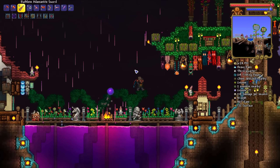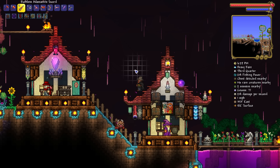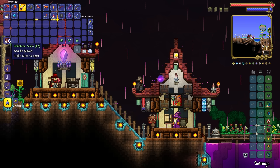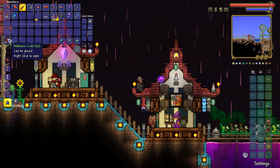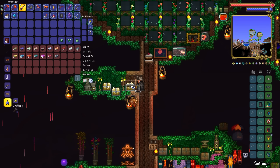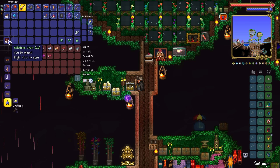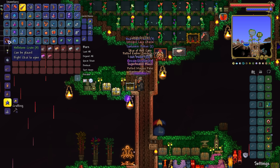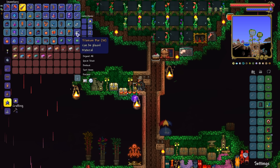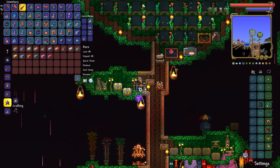We're going to spend the episode trying to get those bad boys, among other stuff. Before we do any of that though, I decided to do more lava fishing since the last episode. As a result, I have 20 Hellstone Crates. We need only 9 Titanium Bars to make ourselves the full set of Titanium Armour. So, 20 crates, we need 9 of the things - and we've got absolutely zero Titanium Bars out of that.